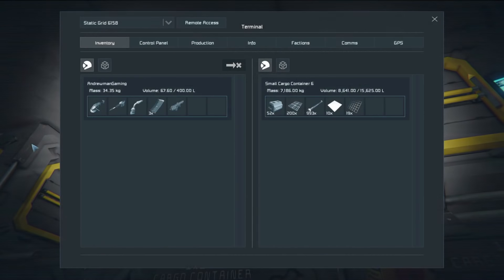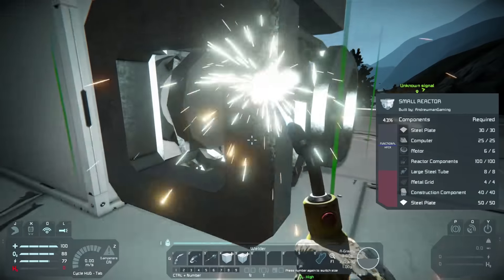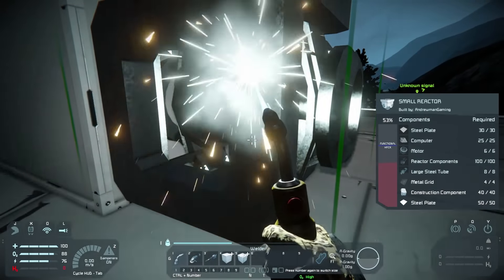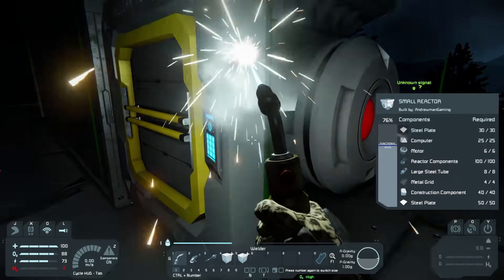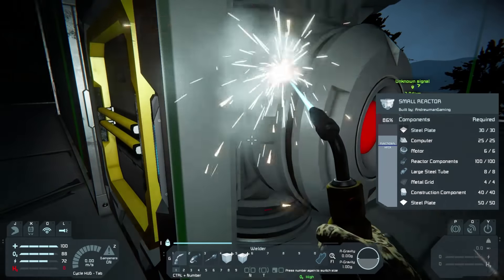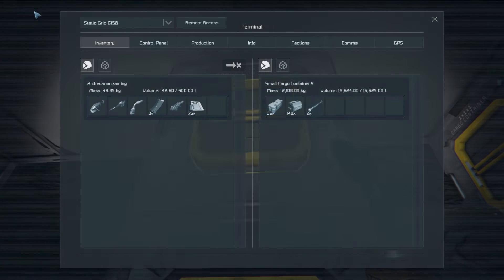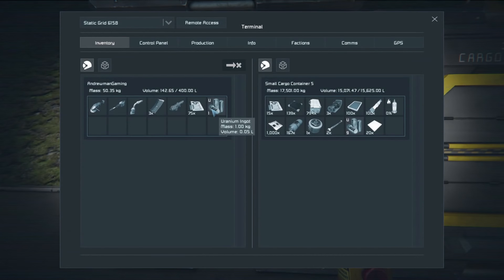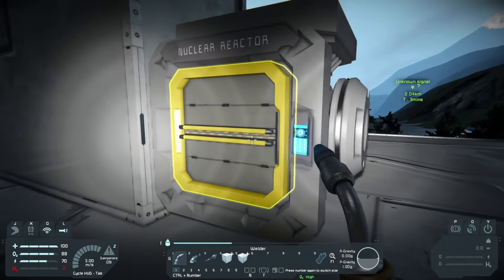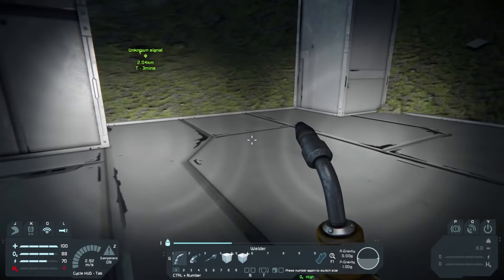Looks like I gave myself too many cargo containers. Some of you will say you've got to start with nothing, but you just can't — it's not possible. You have to start with a power source and a reactor. That's why all the respawn ships have those, because otherwise you're not going anywhere. Small reactor is done. Now let's put the uranium in and we have power.